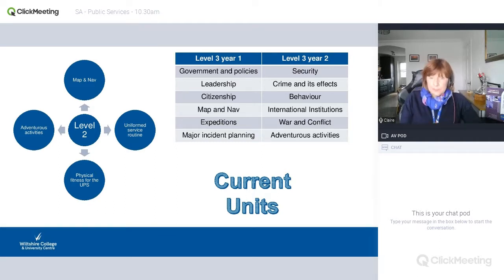For Level 3 Year 1, in the first year you will study for what we call a 90-credit diploma. You will have a certificate at the end of Year 1 and you will have covered units such as government policies — where we do a trip to London to the Houses of Parliament — leadership, citizenship, map and navigation, expeditions, and some major incident planning. A very interesting unit — we've just done some work with South Wales University on that one.